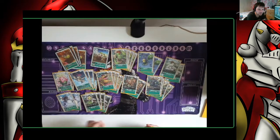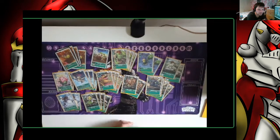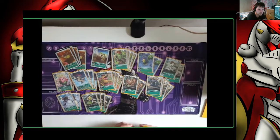Then 4 copies of Blossimon, because turboing's fun — being able to get a level 5 on board for free, then tap to raise a Rookie or hatch another egg to draw into what you need to get out of a sticky situation. Love that card.